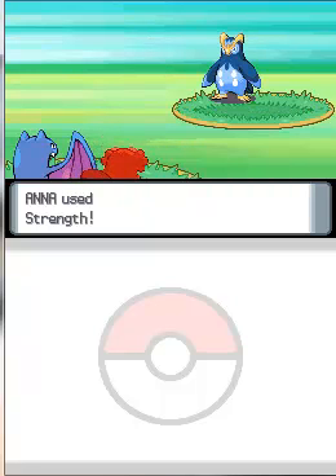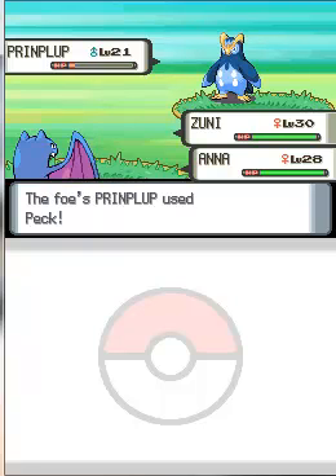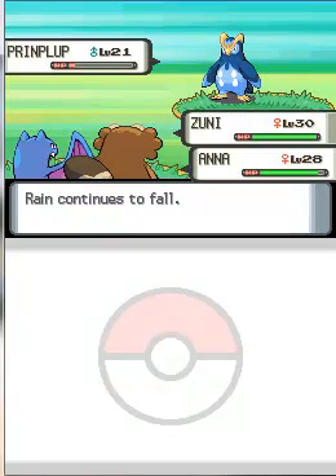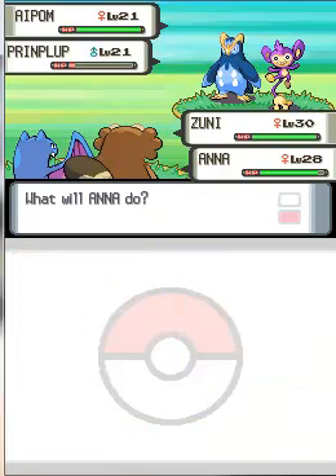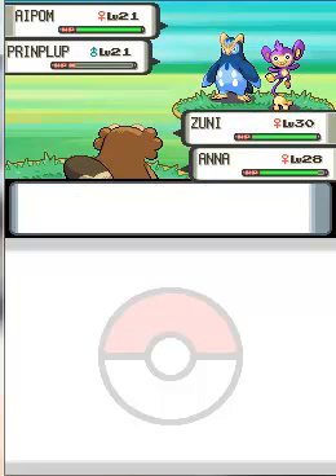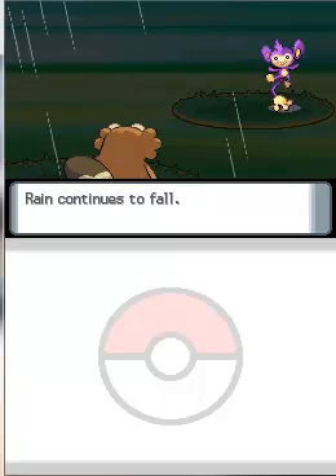Ana's going to use Strength on their other Prinplup — the evolved form of Piplup, which I still feel sad about in this Nuzlocke because that was my starter, and it actually died in the first gym. So I'll never forget about that. They have another Apom, so I'm just going to use Fly on that, and I'll finish Prinplup with Cut since I hardly use Cut inside of battle. Zuni went for another Fly and Cut down Prinplup to size. Apom used Astonish but missed because Zuni is in the sky.